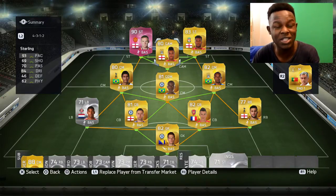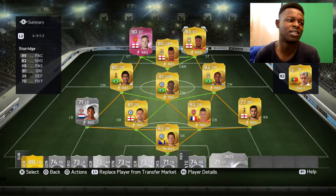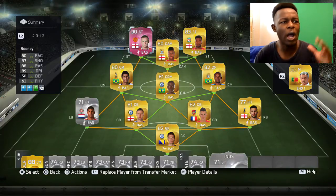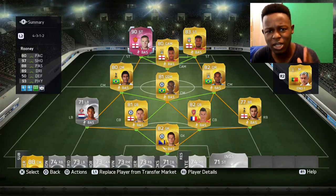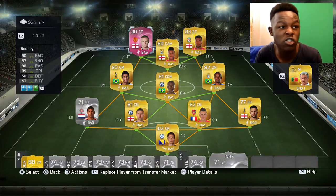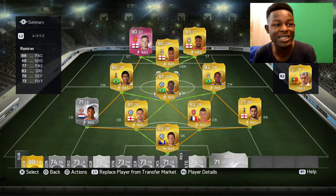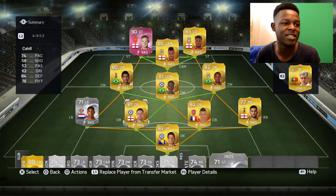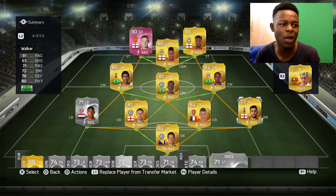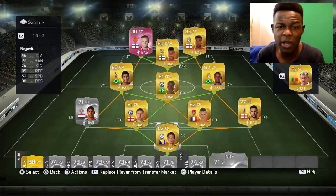Sterling is a transferred card to Manchester City who plays in the CAM position — you can also put him as a striker. He is that 93 pace. Sturridge is OP as usual, and we have the pink beastly Rooney. If you didn't see my last video on it, check it out and see some of the goals he scored. Apart from that, the whole team is just filled with sweaty OP players — Ramirez, Koscielny, Walker, and I also have the transferred Chelsea Begovic.